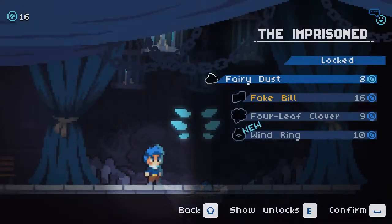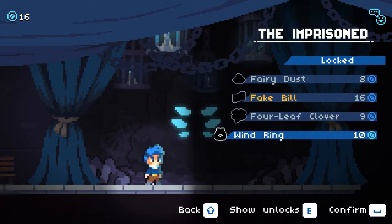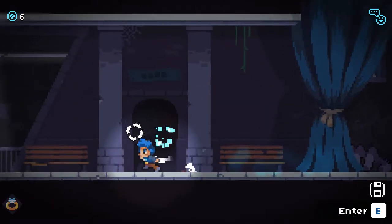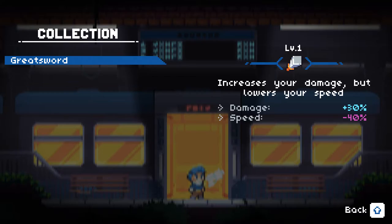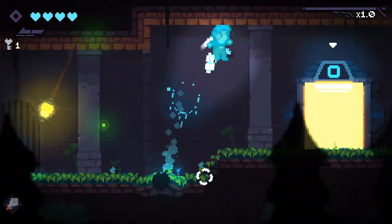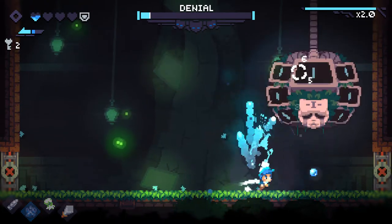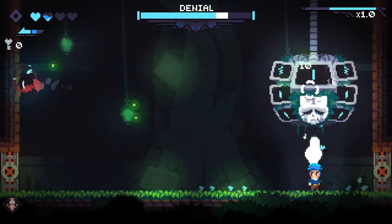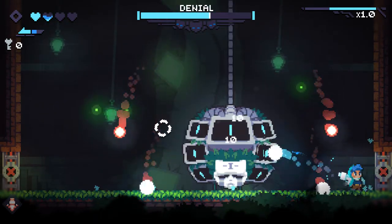The total souls collected during a run are converted into coins after dying, giving you another reason to collect tons of them. One thing I thought was odd at first was how you don't know anything about the relics other than the name before buying them — I can't even read what it does at the hub. But then I realized you start your next run with those relics, so you can actually read what it does then. What ended up happening is I'd buy something just to quickly see what it does, end up doing a full run, then go back to the hub, unlock new relics, and the cycle would continue. I ended up really appreciating how relic unlocks work — it's partly why I was hooked for a few hours.